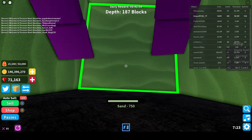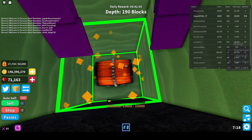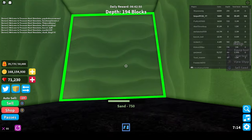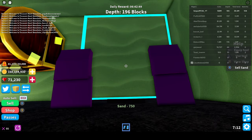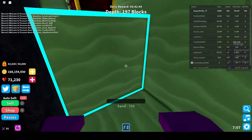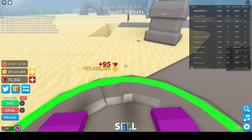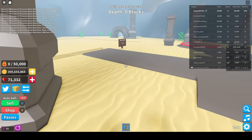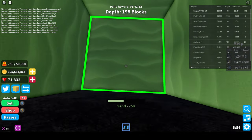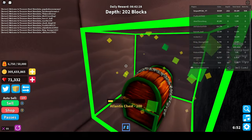We have a prisoner chest here, so let's mine that. They give you a big amount — 21 million. That's a lot of money but it's still not enough. We need 561 million. Again, you won't need this much when you start. The higher you rebirth, the higher the cost will be to rebirth. If you just start off, it's just a small amount.